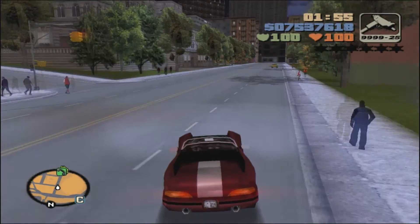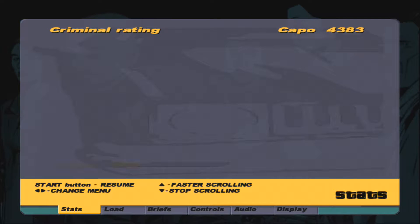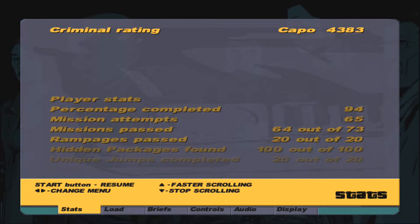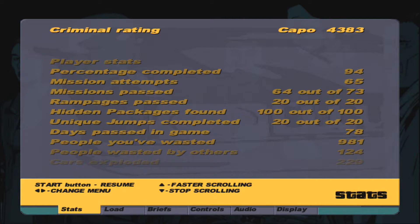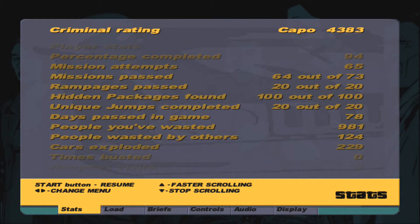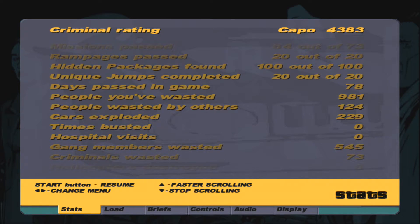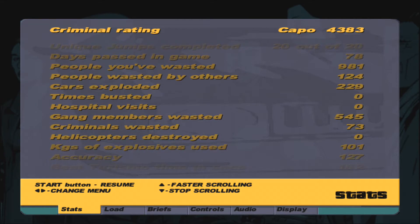$14,000 — you came first with 14 successful checkpoints. You get $1,000 for each one you collect, so if you manage all 15 you get $15,000. That's it for that one — easy enough if you use the strategy of taking the other racers out. We'll be at 94% towards 100% completion with 64 out of 73 missions passed.